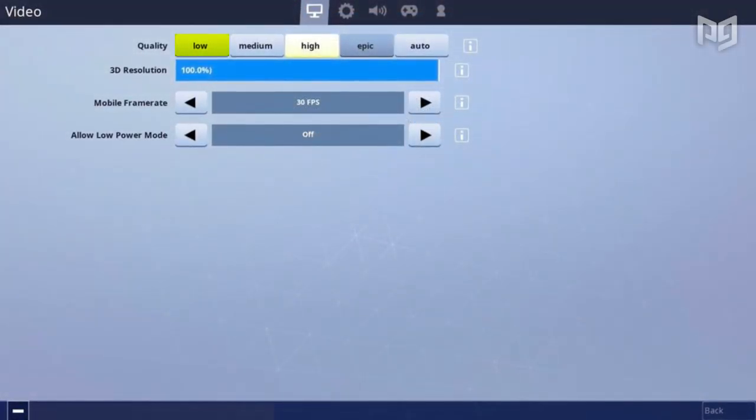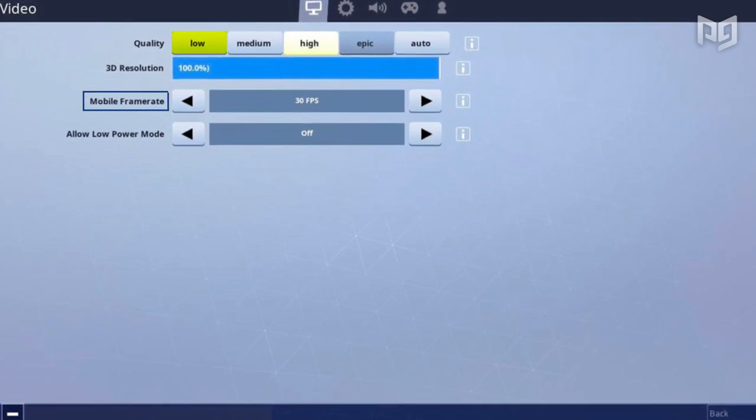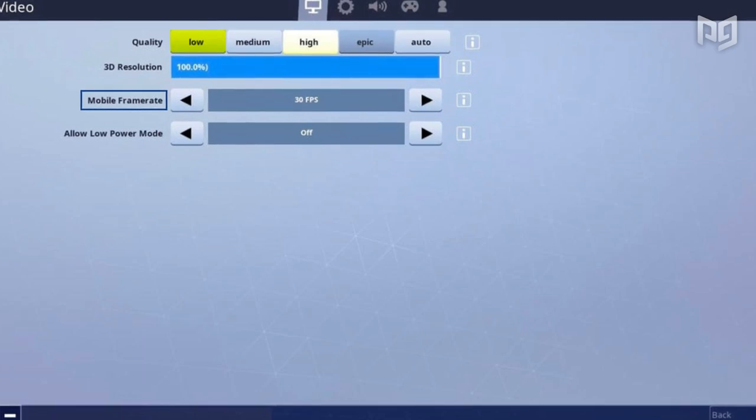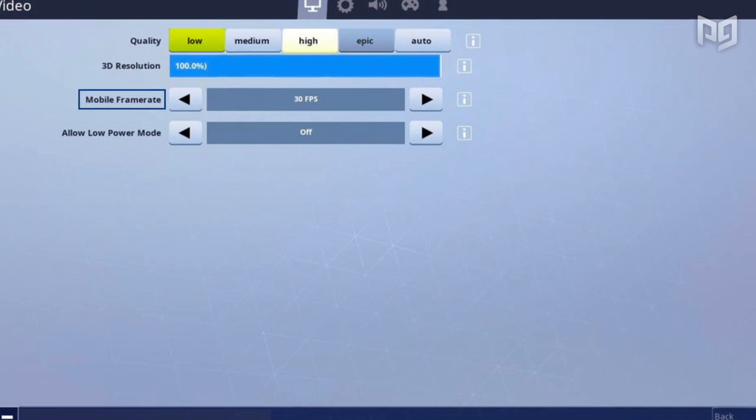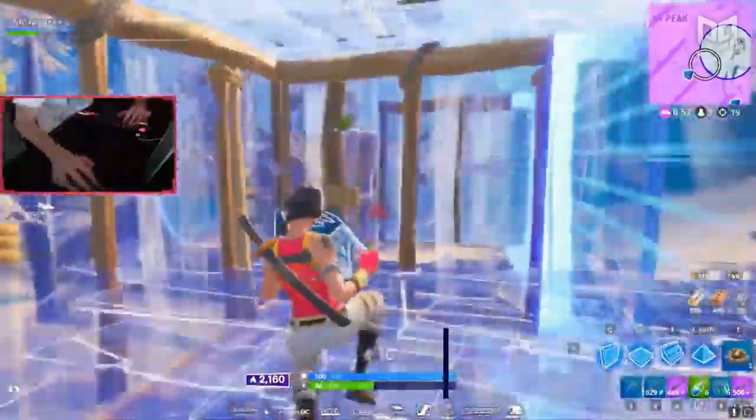The next step is pretty obvious: turn down your settings and make sure your quality is set to low. Fortnite sometimes overestimates how well your phone will run it, which leads to lousy performance. Also, capping your FPS can be really helpful because otherwise you'll use up necessary resources leading to worse performance down the line. If you're still having issues, you can turn down your 3D resolution, but you shouldn't bring it below 75%.